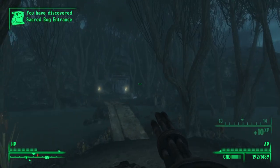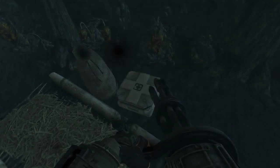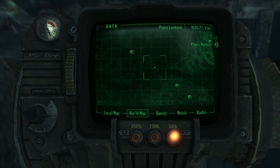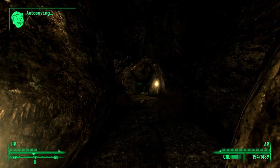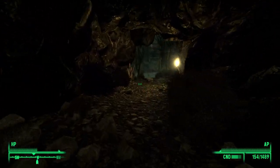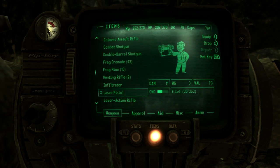Honestly that was surprisingly easy. You're telling me I can't hit a bloat fly point blank? I'm really thinking of the Capital Wasteland — that was not a long track. Open door to bog entrance. I thought that was going to be at least a 10 to 15 minute track given how big the map looks, and that was like a three minute walk. Free axe — kind of want to use it, but any enemy I run into isn't going to be weak enough.